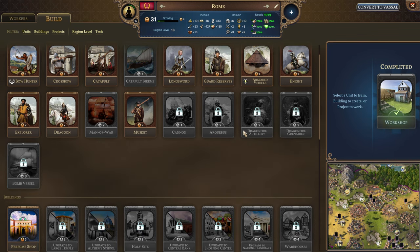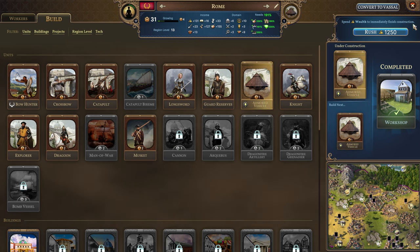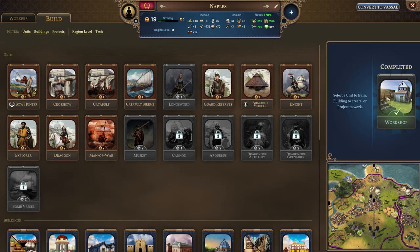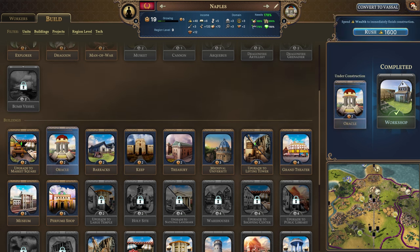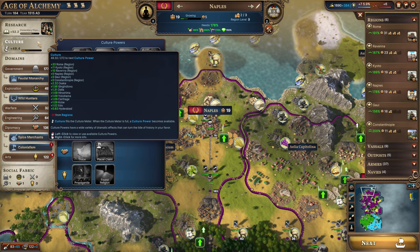We need to get the workshop constructed. Let's go ahead and get that armored vehicle now — we've got two of these guys and it only takes one turn. Naples has also finished their workshop. The Oracle is only two turns so we're going to get that — we could always use a bit more culture. We're moving a lot slower, partly because it keeps getting more expensive every time we use it, and also negative 31 from regions is really hitting us hard.